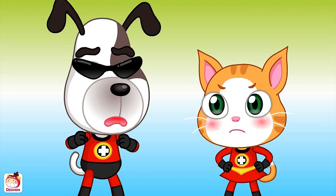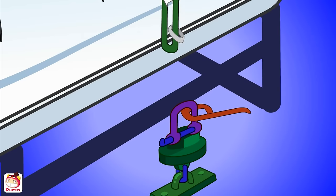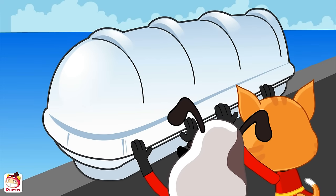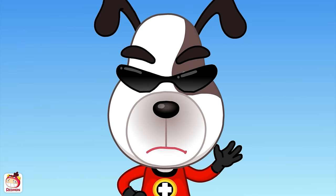Kato! First... Evacuate the children to the lifeboat! Then... Let's go look for Aiden and Lucas! Okay... We've got to separate the lifeboat from the ship! Doggy... Let's throw the lifeboat into the sea! One... Two... Three... Whoop! Now pull the rope that's connected to the lifeboat!